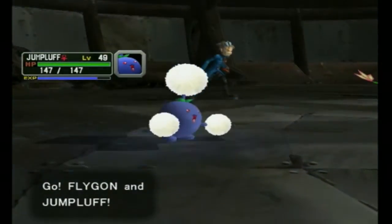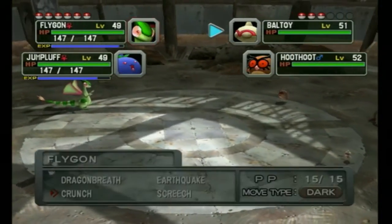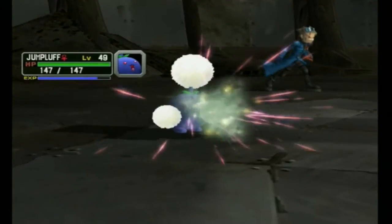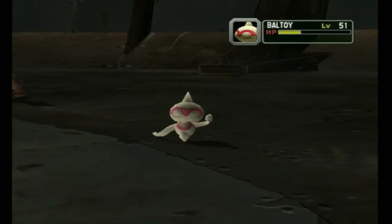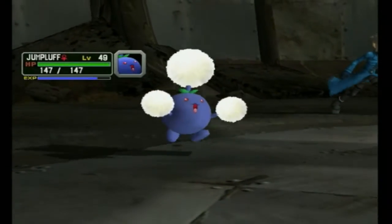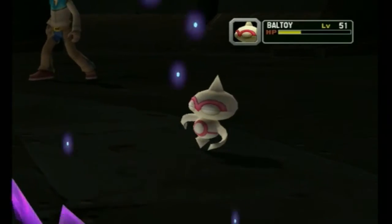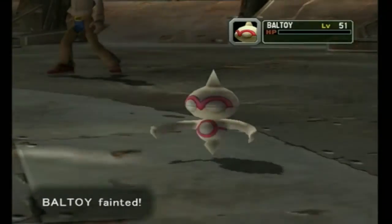Alright, so Earthquake is completely useless right now because Baltoid has Levitate. So what I'm going to do is get a Crunch on Baltoid and also a Giga Drain on you. Baltoids and Claydolls are pretty tanky, at least with Special Defense. This will definitely kill you. There we go — Critical Hit. Nice, even though we didn't really need it.